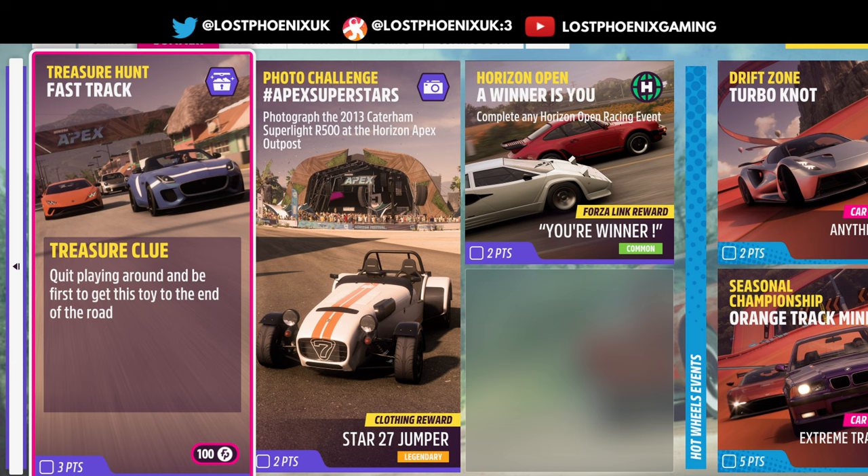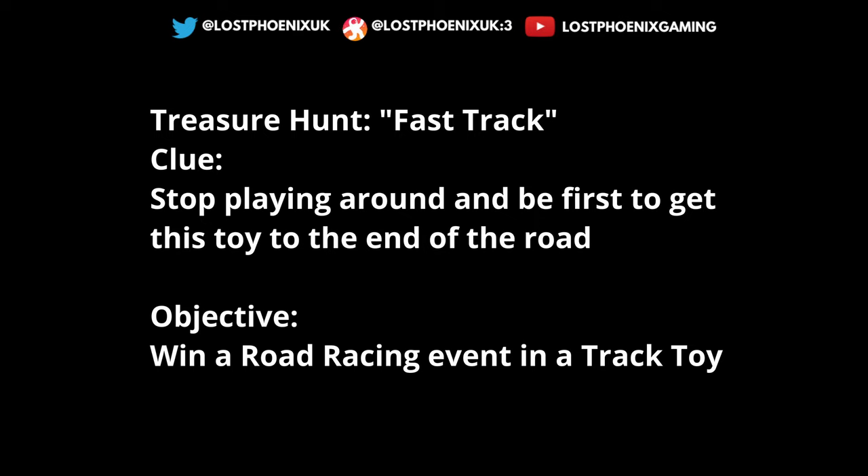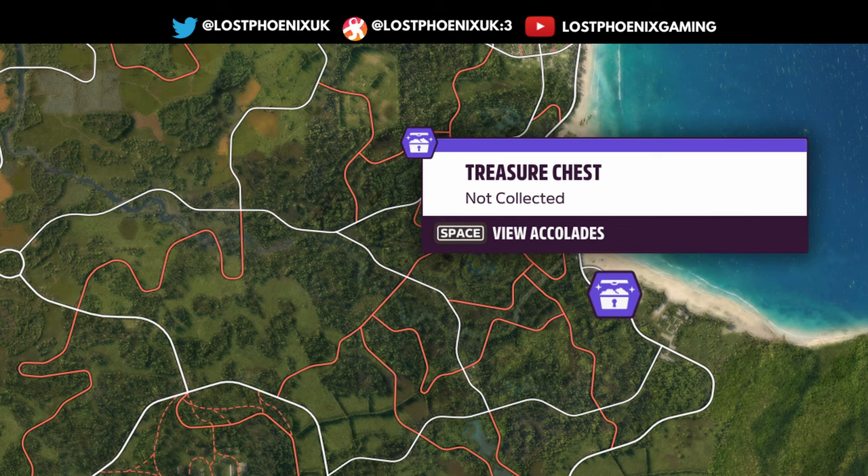Treasure hunt: Fast Track - Quit Playing Around. Be the first to get this toy to the end of the road. 100 Forzathon points as a reward and three points on the playlist. You've also got Apex Superstars: take a photo of the Caterham at the festival. Horizon Open - the winner is you - complete any Horizon Open event for the treasure hunt. It's about the track toys - a road racing event in a track toy. It actually works for me this week; I did it in a regular event, not a custom blueprint.